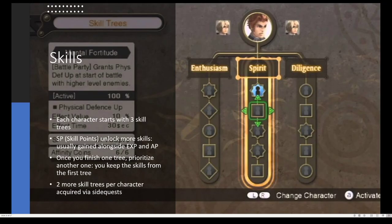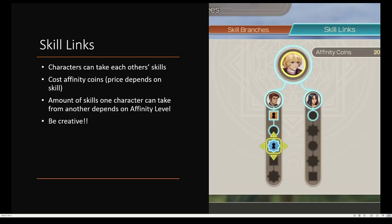Skills are very important. Each character starts with three skill trees — for example, Reyn gets an Enthusiasm skill tree, a Spirit skill tree, and a Diligence skill tree. SP, like I mentioned earlier, unlocks more skills and it's usually gained alongside XP and AP. When you finish one tree that you've prioritized, hence the yellow outline, you can switch to another tree and you'll keep all the skills from the first tree. And each character gets two extra skill trees acquired via side quests.